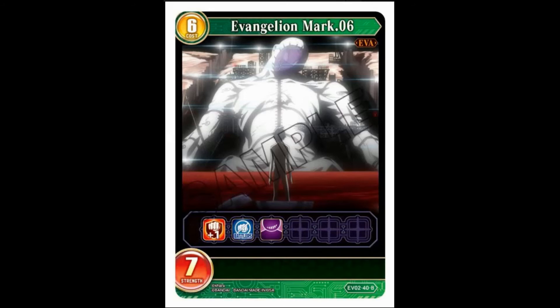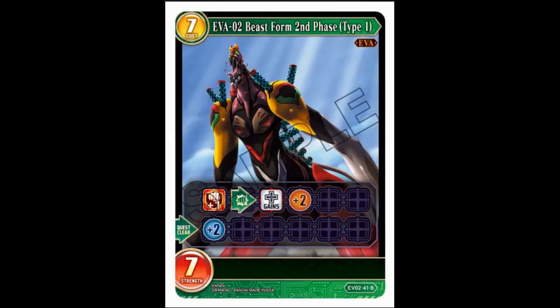EVA Mark 6 — six-cost, seven-strength, double breaker, can't attack, butlers taunt. Very boring card — perfectly fine but boring.